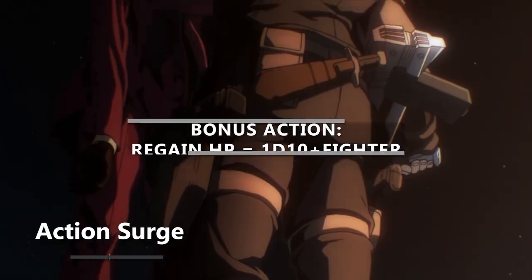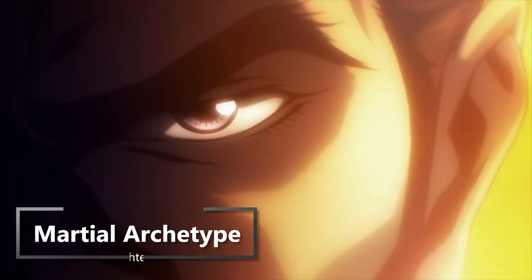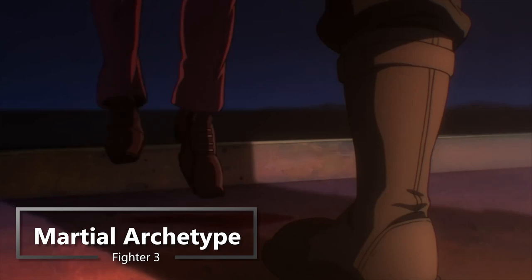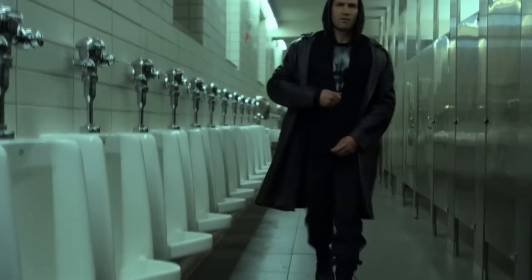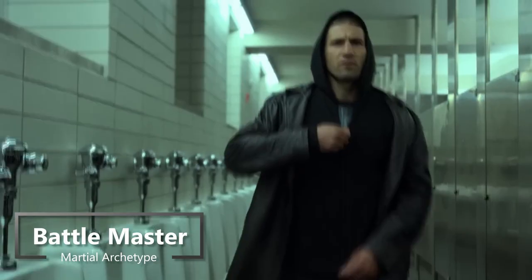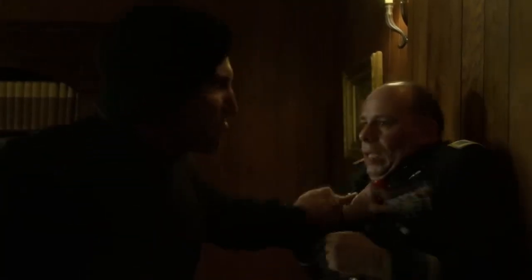At second level of Fighter you get Action Surge, so you can take two actions on a single turn. Then at third level you get a Martial Archetype — your subclass. With the battle tactics you've been trained to use, we're going to grab Battlemaster. When you choose this subclass, you get Combat Superiority, which lets you choose a few maneuvers — special battle tactics available to Battlemaster Fighters.